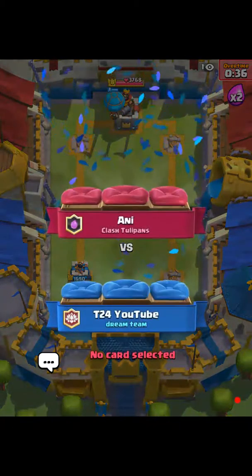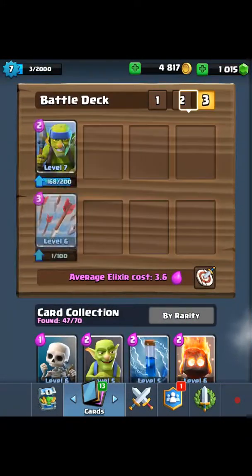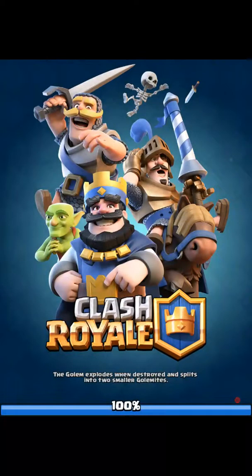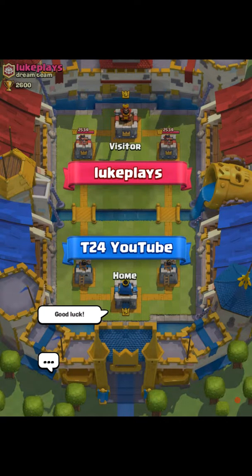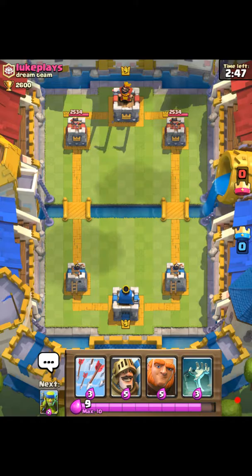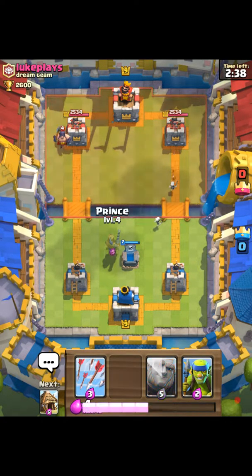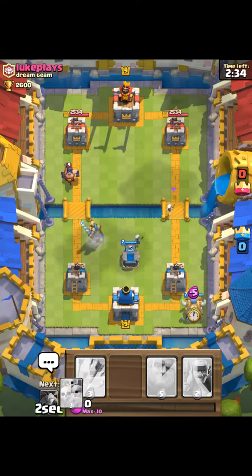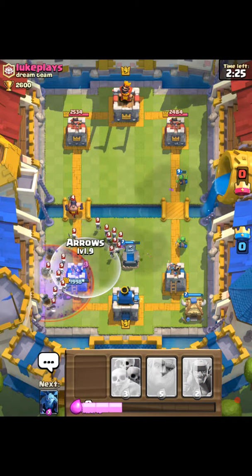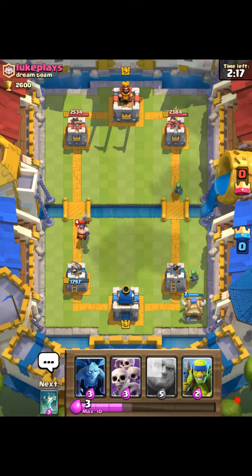Now I'll see if someone will friendly battle me — I want to show you how well this works. We got Luke Plays. I'm not sure if we'll win but I'm hoping we do. We drop the tombstone and see his executioner coming up. We'll place down the prince and the goblin hut — oh snap. This is a bit of a pain.